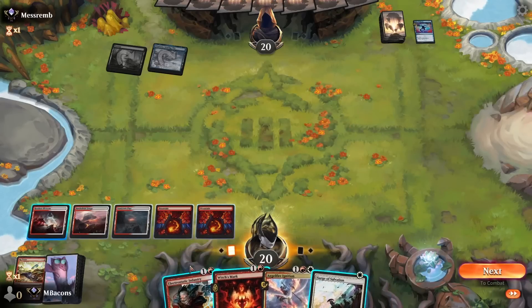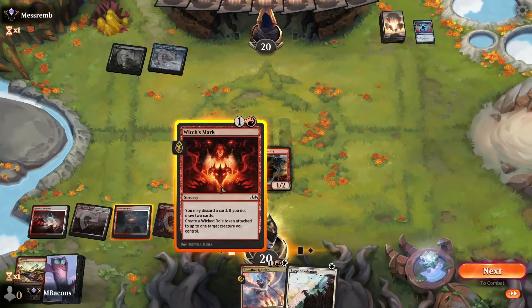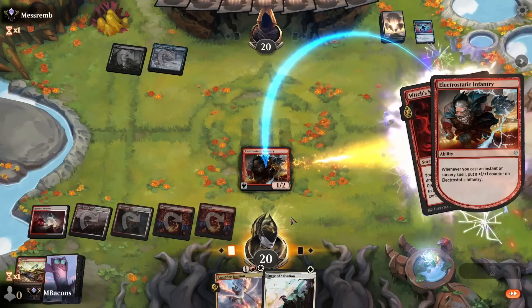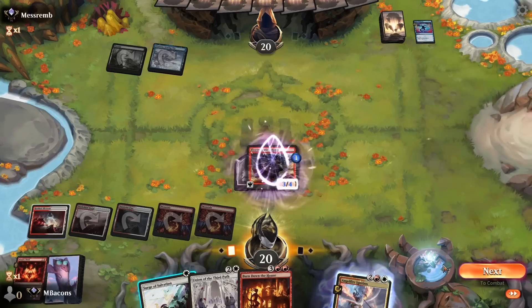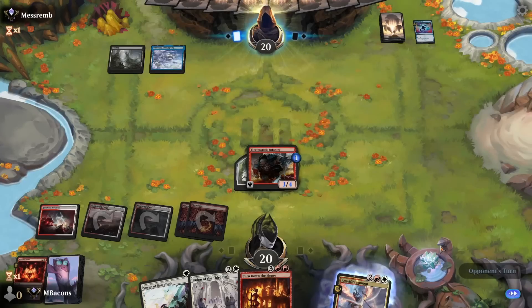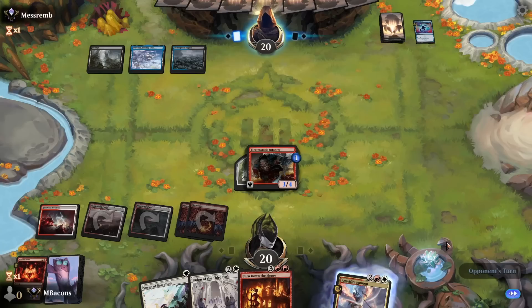There's a Surge. Let's go for the Infantry. Looks like we can get away with Witch's Mark and keep mana up for the Surge. Discard Angel Fire because we can get that back, and we get Union and Burn Down the House. We're sitting on a 3/4 — doesn't have Ward, but we can Surge it.